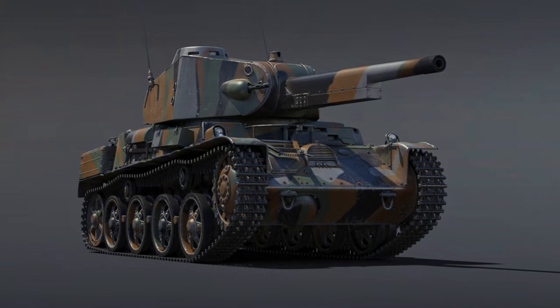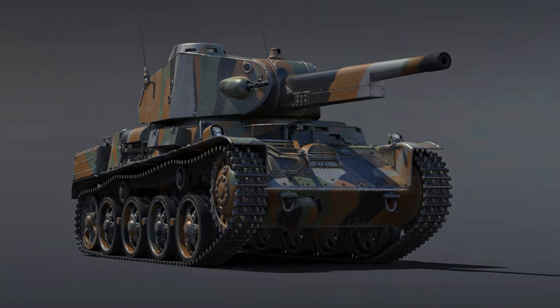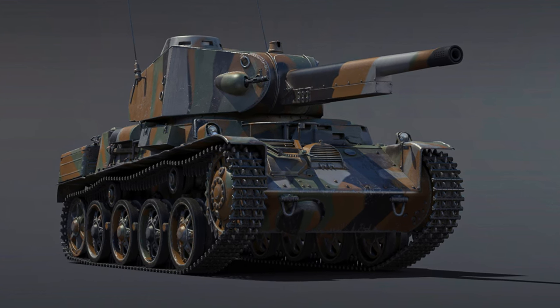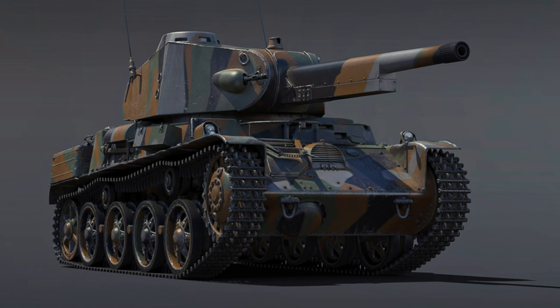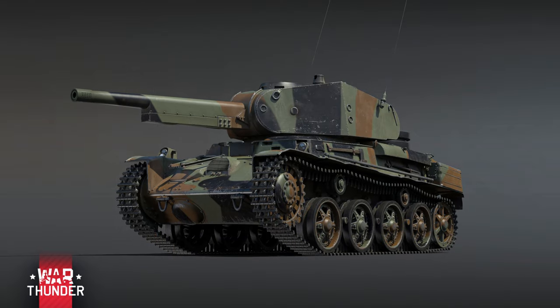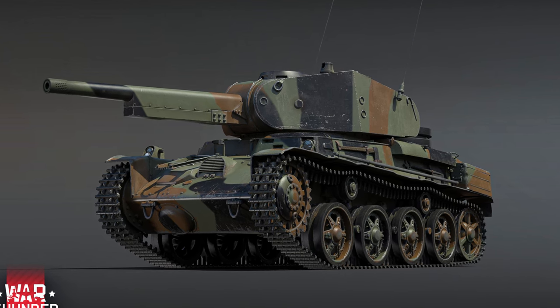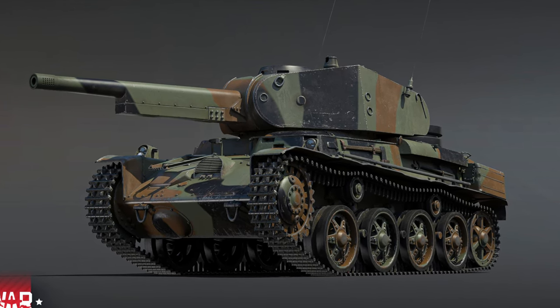That 57 millimeter cannon has anywhere between around 88 millimeters of armor pen with its AP HEBC ammunition, all the way up to around 101 millimeters of armor pen with its solid shot AP ammunition. Hopefully we have slightly better ammunition options with the more modern variant, the PV KV4, but we'll have to wait and see.